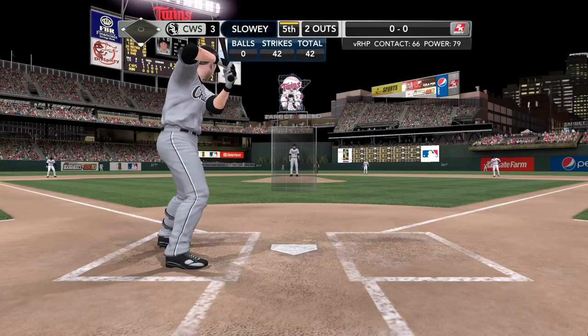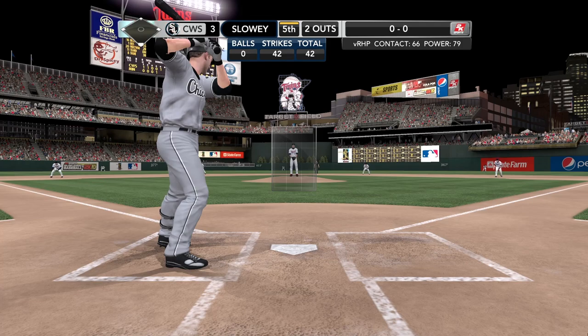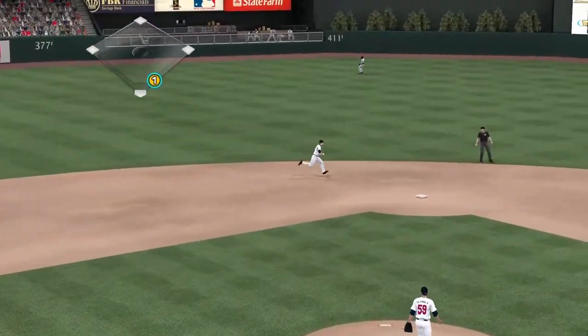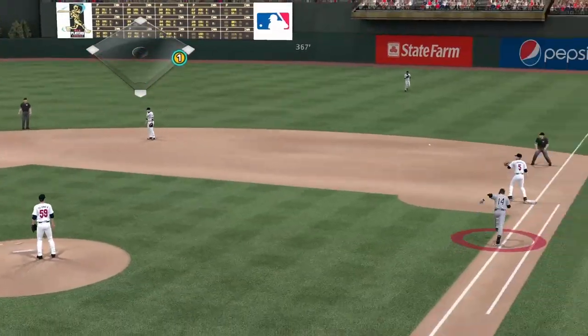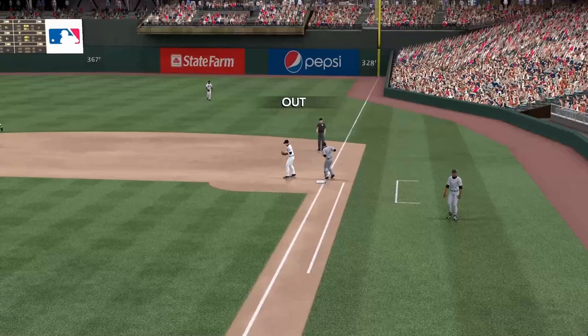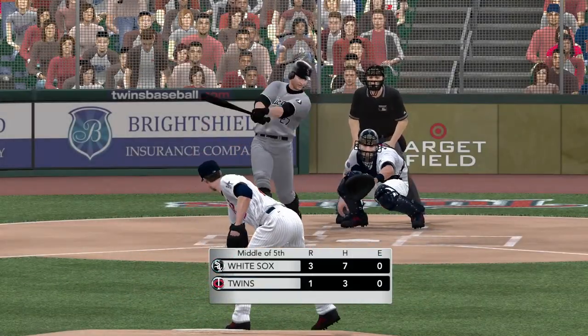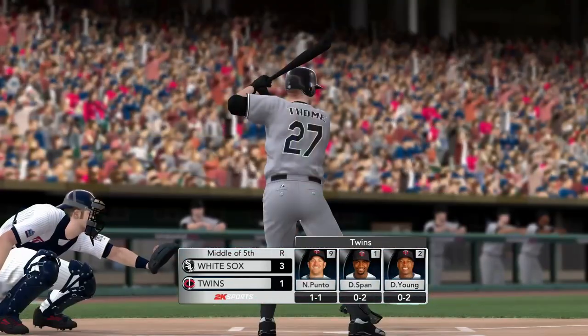Paul Konerko now — he's the league leader in RBIs. He starts Konerko out — smash towards the middle, he'll throw on to first, and that'll do it for this half-inning. They pick up a run on the home run and add to their lead. White Sox by two.